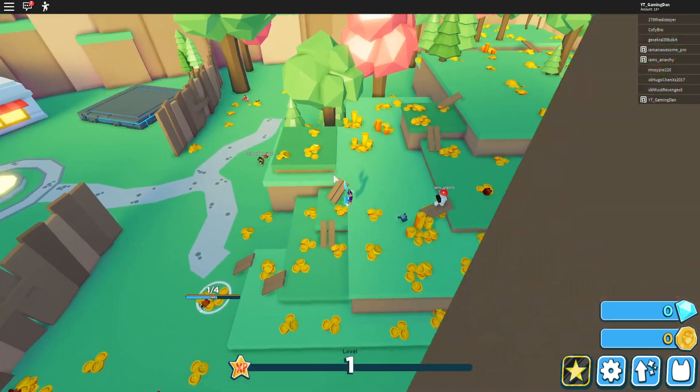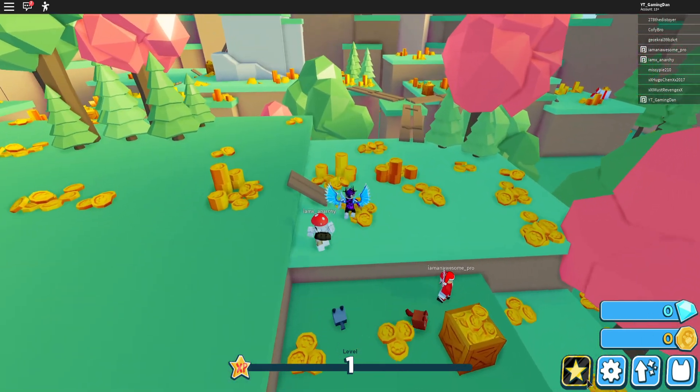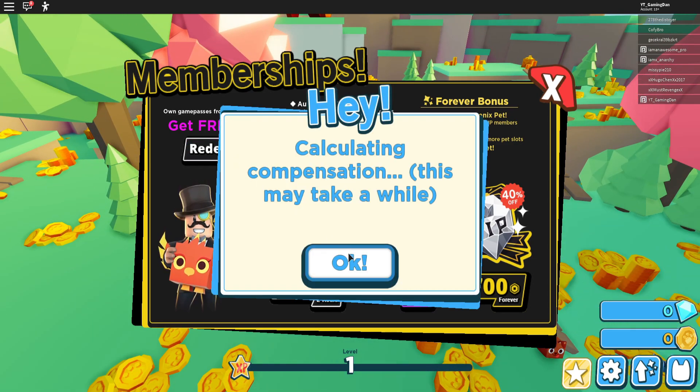Right here, guys, it looks like there's a cannon here. While that is doing its stuff I think I'm going to check out this cannon and see what it is. I really, really do want to get this VIP. Un-game pads from Pet Simulator 1 — yes!